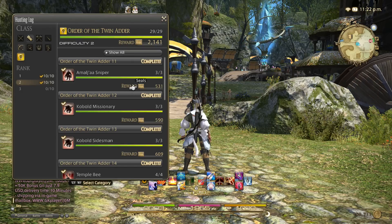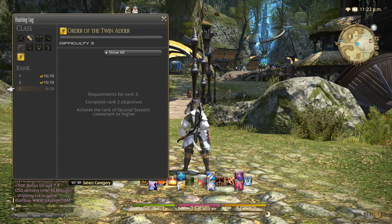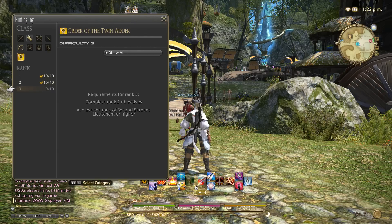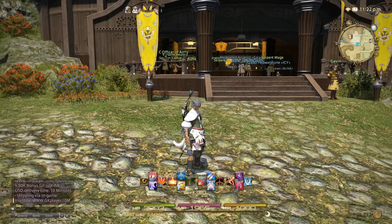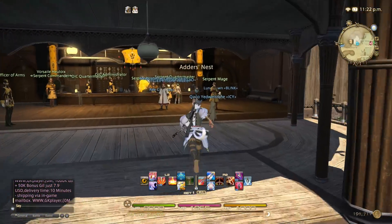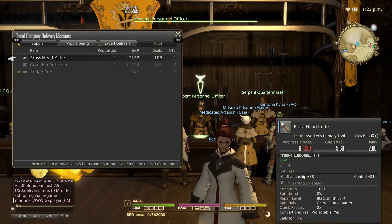Once you go through rank one and rank two, you'll see rank three — but I can't access that yet because it requires running through a dungeon first. After completing the dungeon and handing over the 9,000 seals, I'll rank up and then be able to go back to the hunting log for more. So do not forget about the hunting log — it is a great way to earn seals.